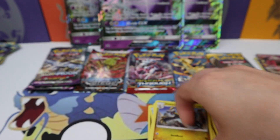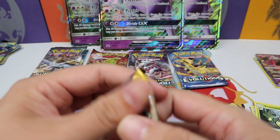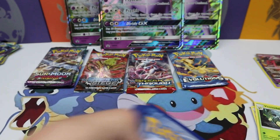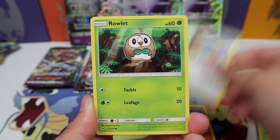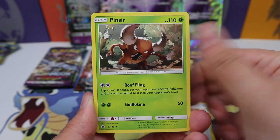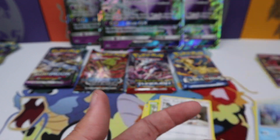Oh, that is absolutely wonderful — there's two GXs in that box. Both coming from these Sun and Moon sets; funny how that works out sometimes. Torkoal, Yungoos, Ralts, Cosmog, Lillipup, Ultra Ball, Pincer, a Team Skull Grunt, Charge, a Bug reverse, Primarina.